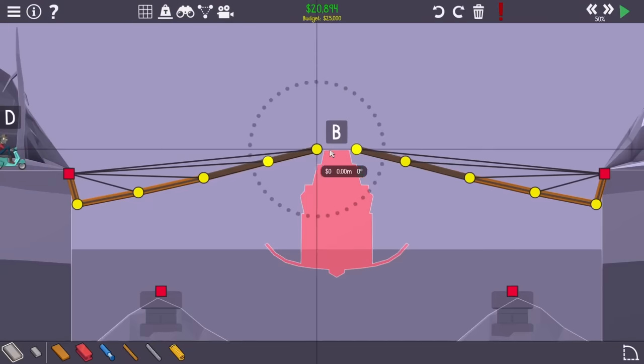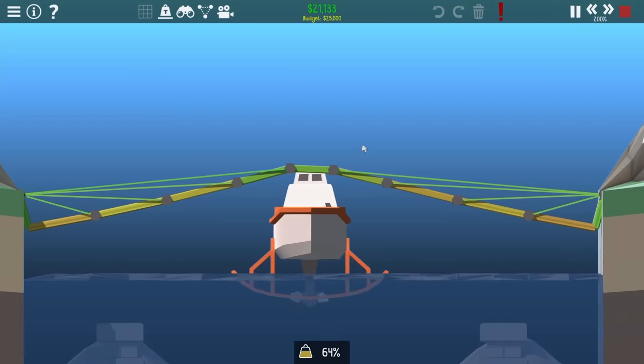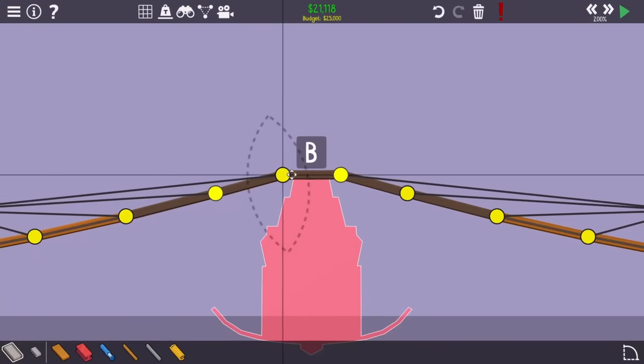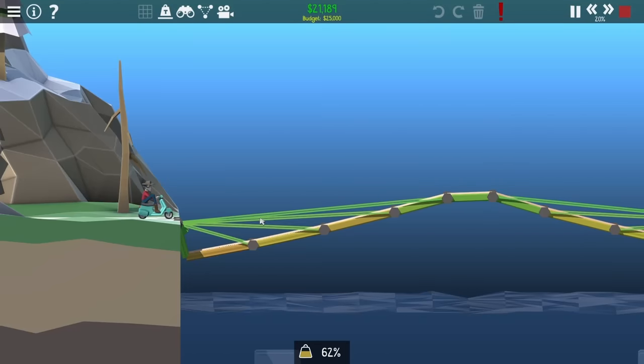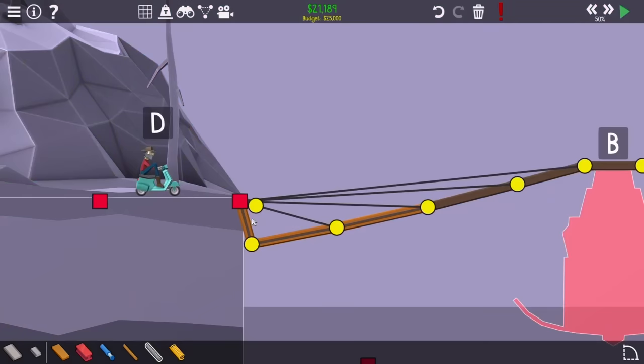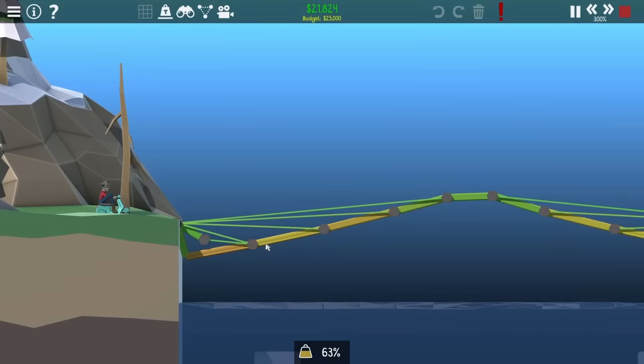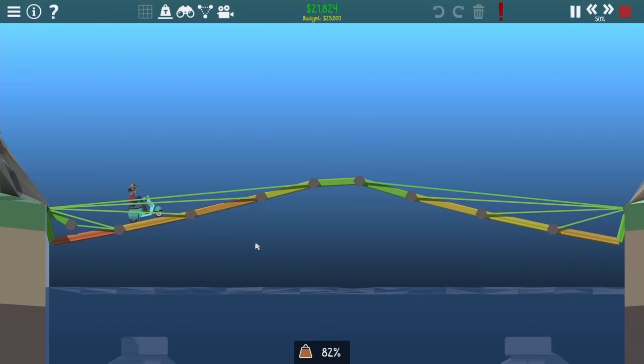Putting a road down actually almost worked, but it sagged a little bit too far and that's when the boat came through. So I just raised it up a bit more, and giving it a test the Vespa does get on the bridge, but you'll notice it ends up rolling over and then it can't drive anymore.